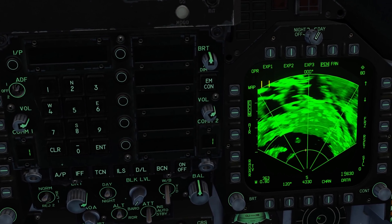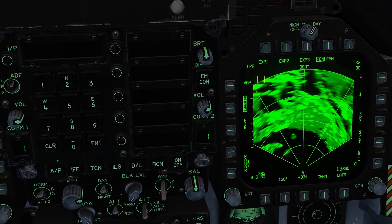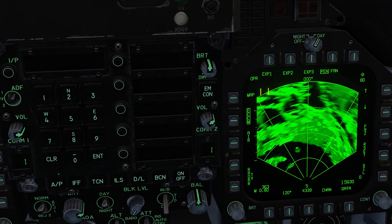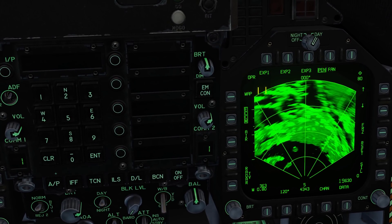As you may be painfully aware, in map mode the resolution is not stellar. You can make out basic geographic features like coastlines, islands, mountain ranges, and cities — but that's about it. And that's where the expand modes come into play.